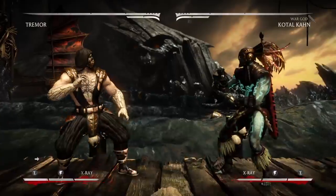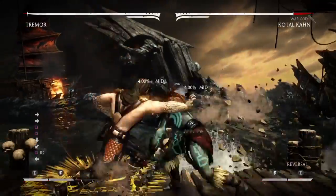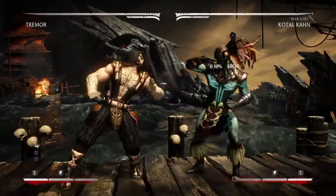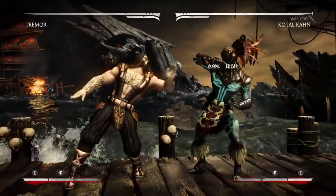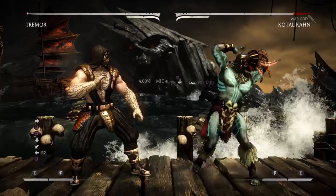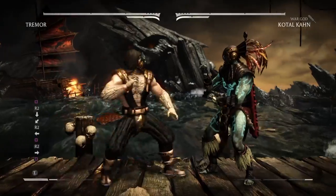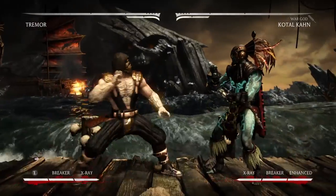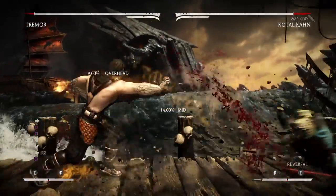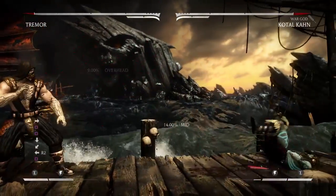Let's put some of those reversals into practice. We see Kotal Khan doing his big armored chop — more often than not I'm going to either trade with him or push him away with my stronger move. The key to armor in this game is you have to do it second — the last person to use armor is the one who's going to have the move go through.